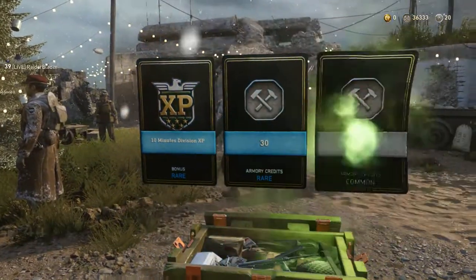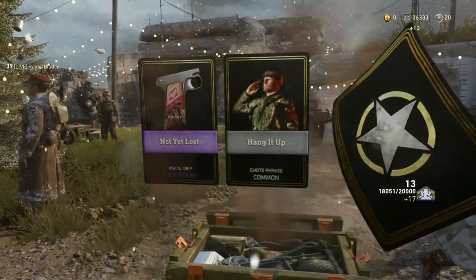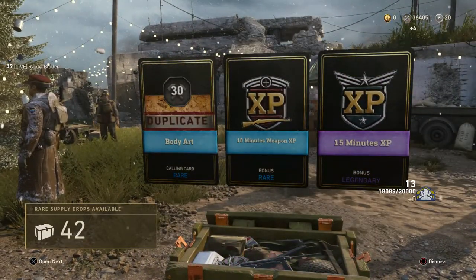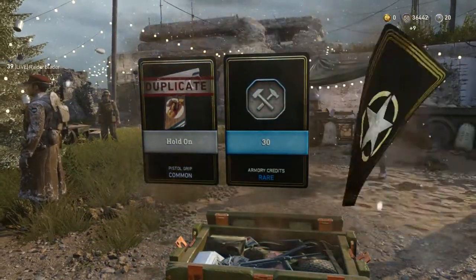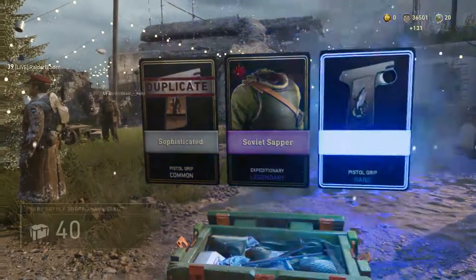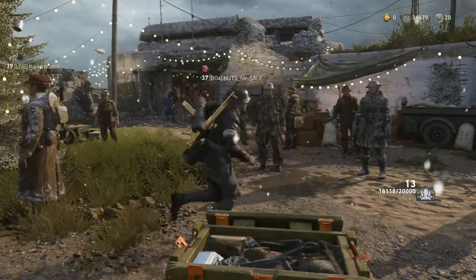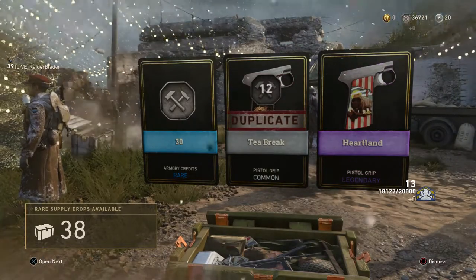Bunch of Armory Credits, keep going here. Legendary — Not Yet Lost, that's new. Pistol Grip, that's Legendary. I still need around 2,000 Social Score to get to Rank 14, and Rank 14 only gives you a Rare Supply Drop — that's all it gives you for all that work. Sophisticated, Soviet Sapper, and Fish Food — 3 Duplicates. There wasn't even any filler in that Supply Drop, but it was still Duplicates. XPs and Armory Credits. Armory Credits, Duplicates, and a Legendary Pistol Grip that I don't have. Hopefully that's part of one of the collections.